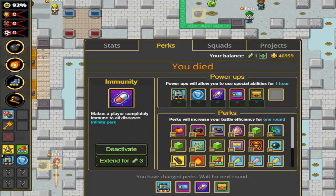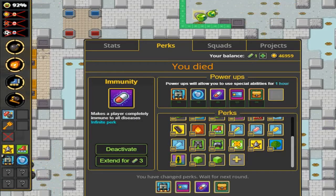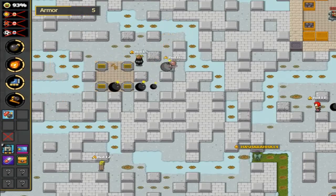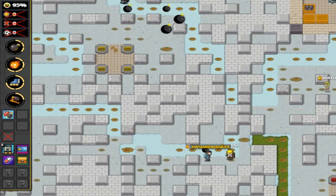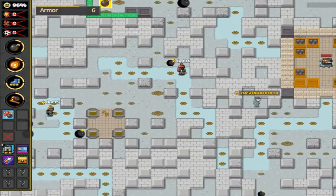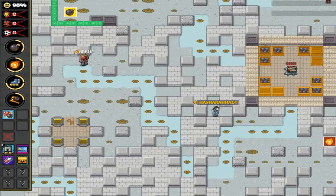We also have Immunity, which makes the player completely immune to all diseases. You can do some chaos with this — combine it with slowpoke or other shots for crazy plays. It also gives plus one additional bomb, explosion distance, speed, and bat. We normally have eight bombs on spawn; let's check if the starter kit bonus is applying.